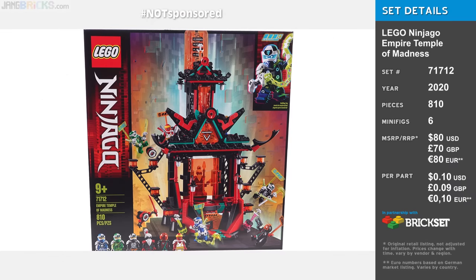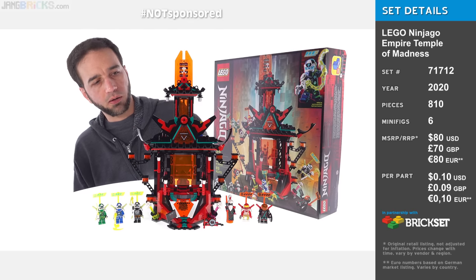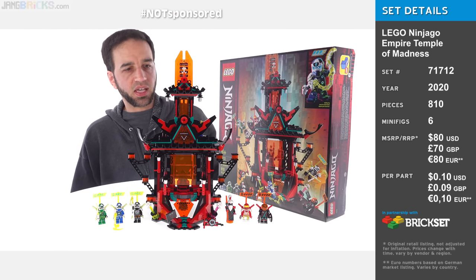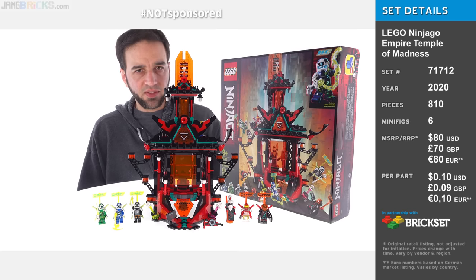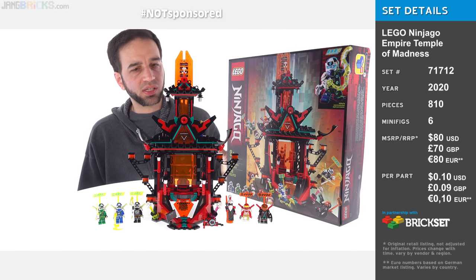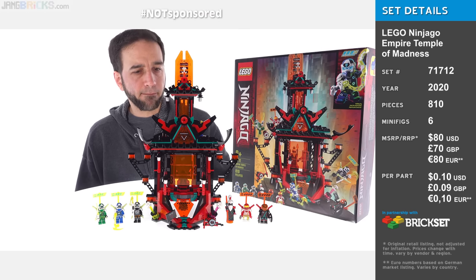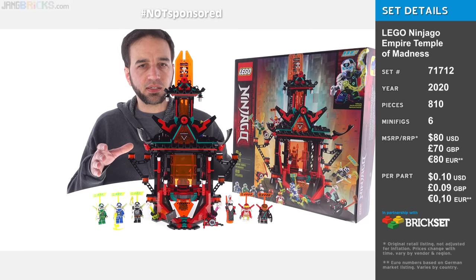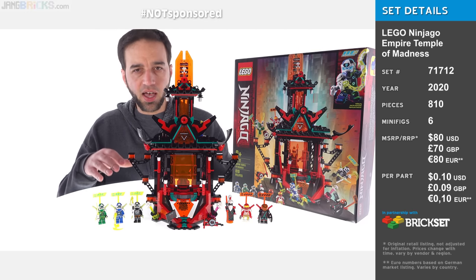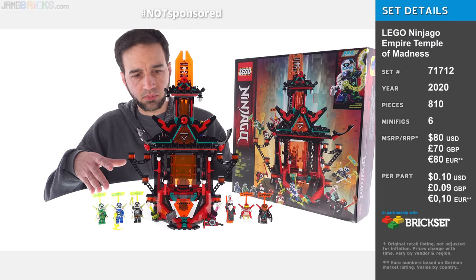This is the LEGO Ninjago Season 12 Empire Temple of Madness set. At first glance it looks like the main villain's evil lair — his fortress, his castle — and that's kind of what it is. But it's also kind of like a ninja warrior Mount Midoriyama mixed with a classic Donkey Kong level, in a game world in a cartoon that's about toys, and this is a toy of all that.